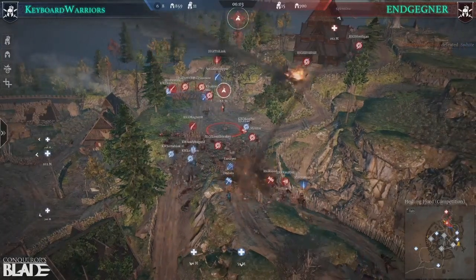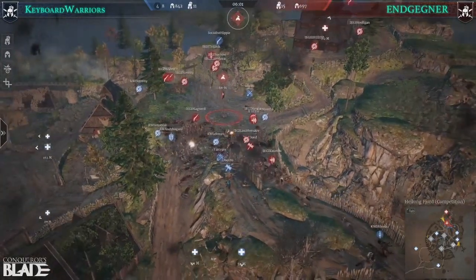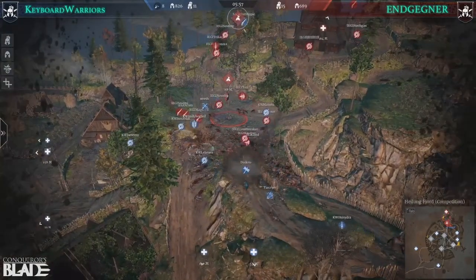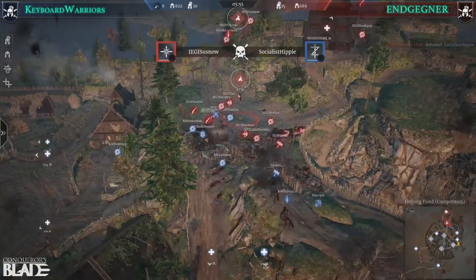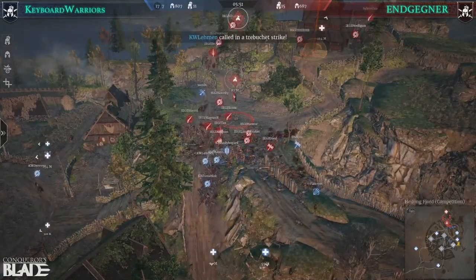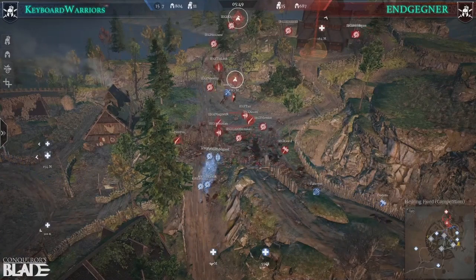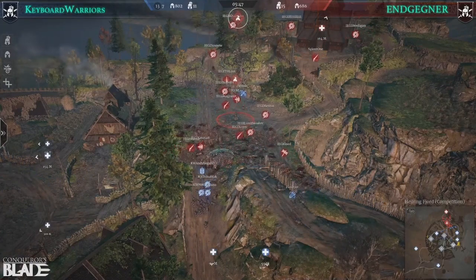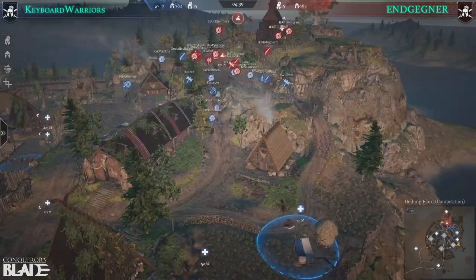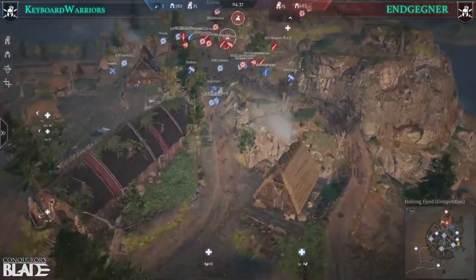Here goes a Hussar charge — looks like it got stopped though. Yeah, I think realistically EG have held in this case. They stopped the push certainly on the other side of the map and I think now they're starting to round on the main push at the center too, and it's working. Look at these trebs — they're trying to go for the falconettis, but they're not catching them. They keep moving them.